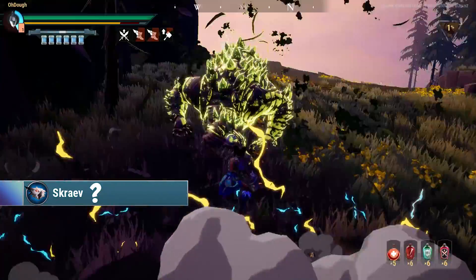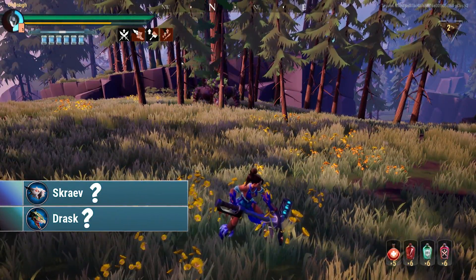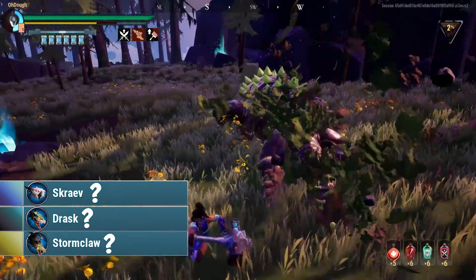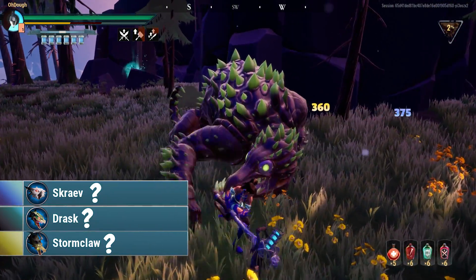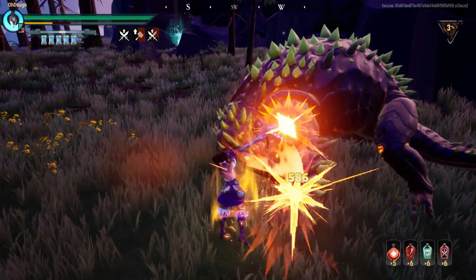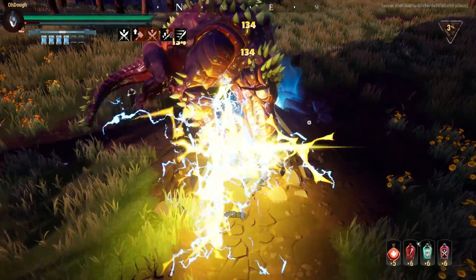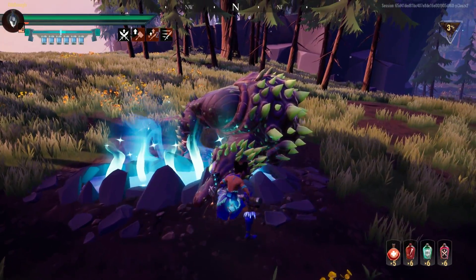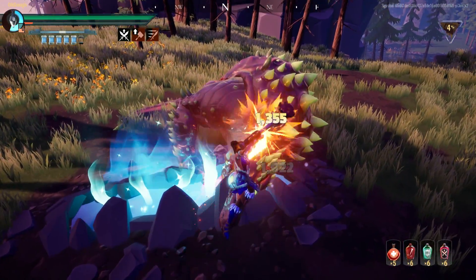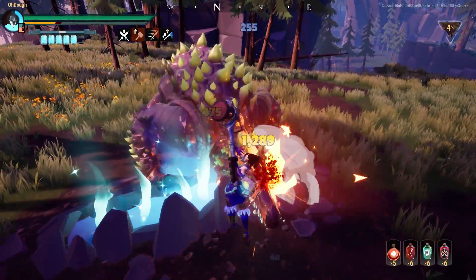The dyes you cannot get right now are going to be Virtuoso, Sagacity — I'm not sure how you say that word — and Scintilla. Those dyes are unobtainable because they're going to be from heroic Drask's Grave and Stormclaw, though those won't be their exact names. Those are unobtainable because those behemoths don't have heroic versions yet.